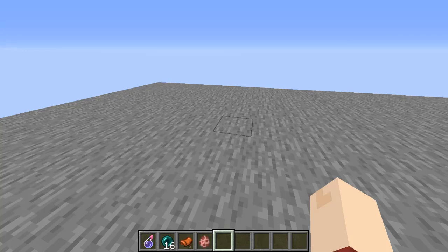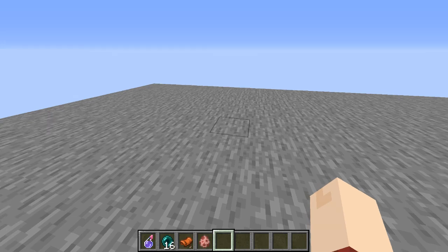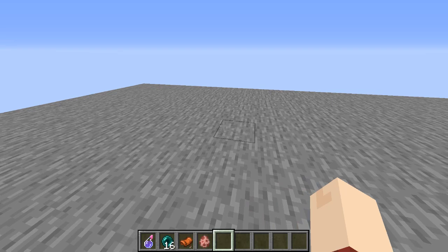Welcome. Today I'm going to be discussing some stuff that I've discovered with the new snapshots. With 1.14 we can copy any data from any entity and put it onto any other entity, except for the player of course. And with that you can do quite a bit. I've found a way to store entities in strings and items. There are other applications to this, but I'll be showcasing one that I've come up with today.